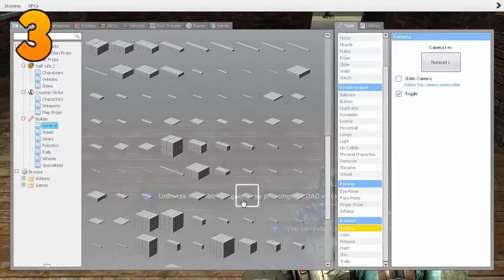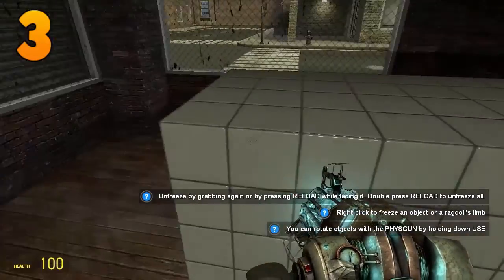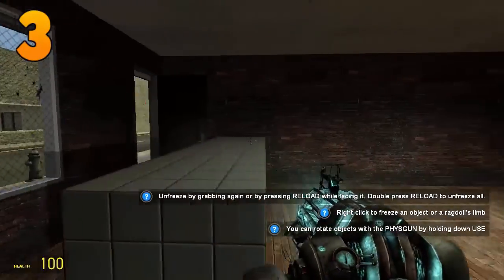What I do is just build widthways — along the width like that — so you can just peek here, shoot, come back, peek, shoot.